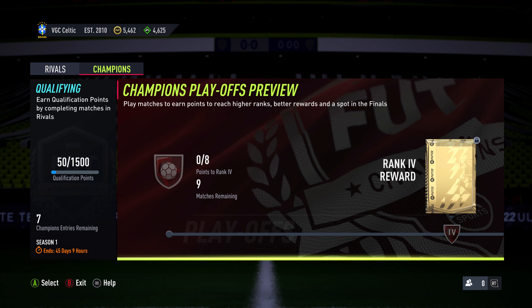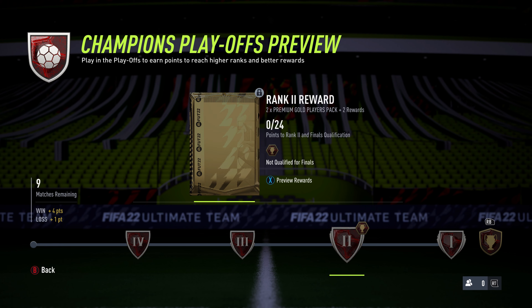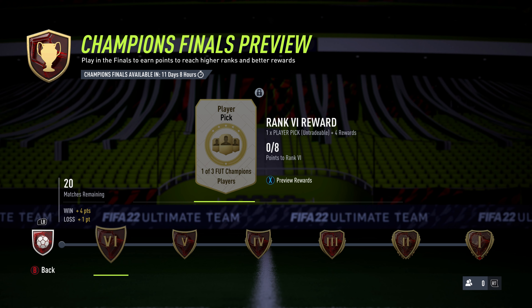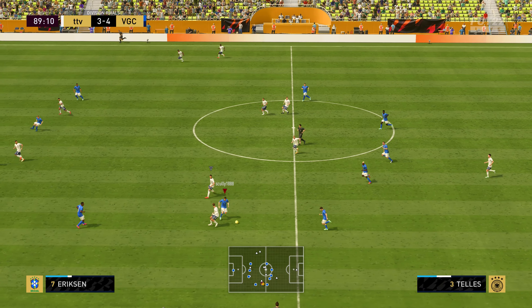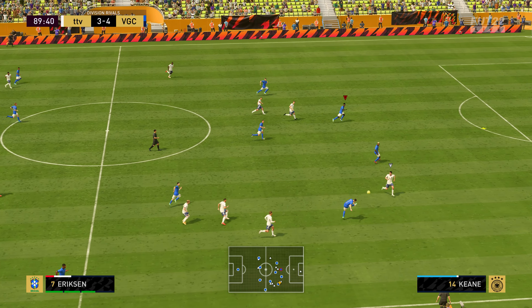The same goes for FUT Champions, which was a special weekend league where players had to somehow manage to fit 40 games in during that time, with big rewards depending on how many games you won. Instead of just dropping this to 20 or 30 games, EA has turned it into two separate competitions: the playoffs round where you play 9 games whenever you want, and the finals round where you play 20 matches during the weekend. As with Division Rivals, this new structure is actually an improvement because it requires less of a time commitment from players and can result in better rewards, but again it doesn't half complicate things.